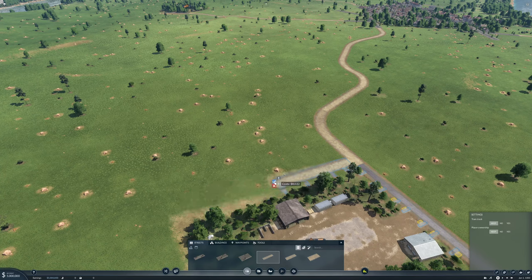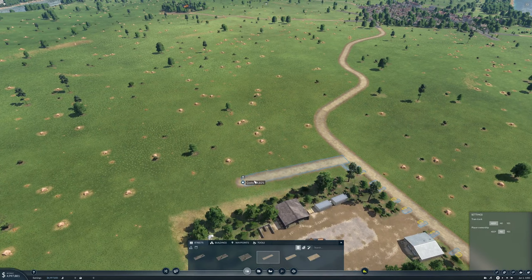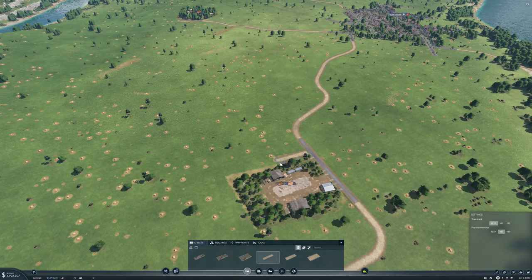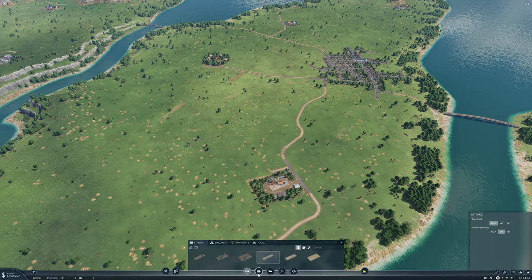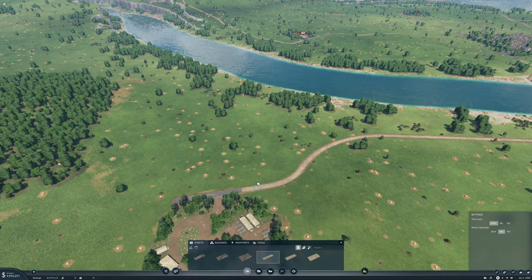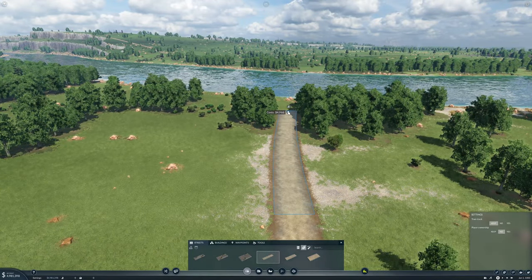Player ownership — new. Let's refund that and put in a new road because I really don't want player ownership, because I think it costs us maintenance when we own the road. I'll pull a road out here, and hopefully because I've set player ownership to no, these roads won't cost us maintenance — because if they do, we're probably screwed.